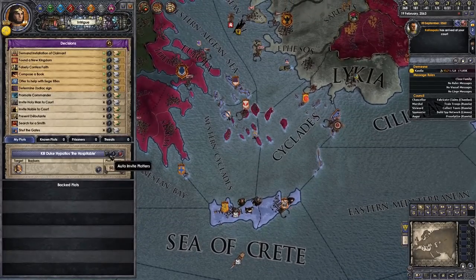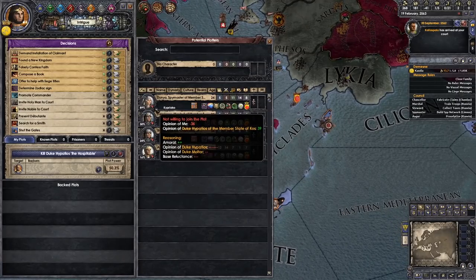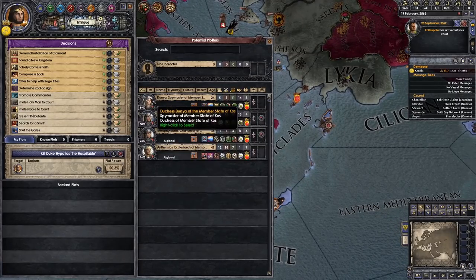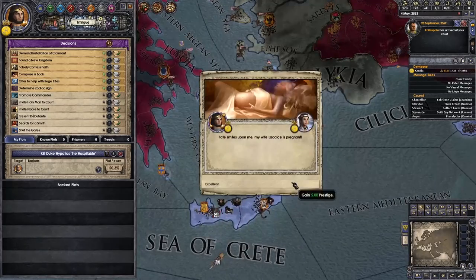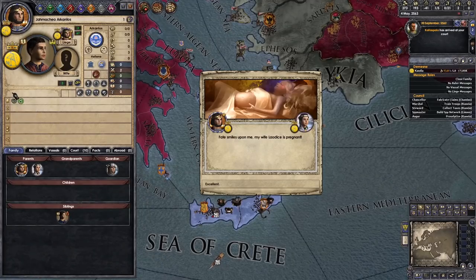Let's see if we can bump you off while we work on our gold so we can bribe some other people. Wife is pregnant again though. Our current heir isn't fantastic — he's got prolific which is better than nothing, but I would like some slightly better inheritance traits.